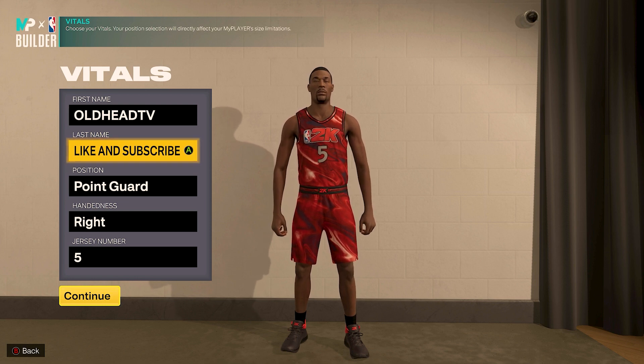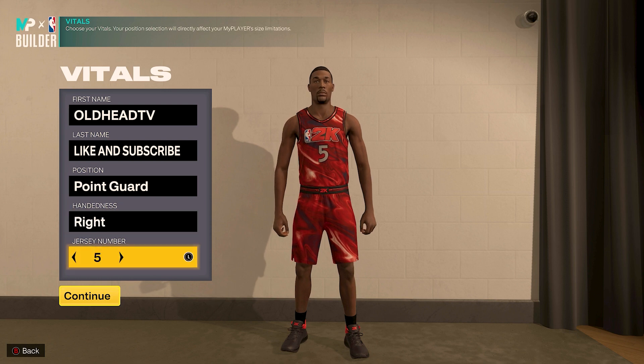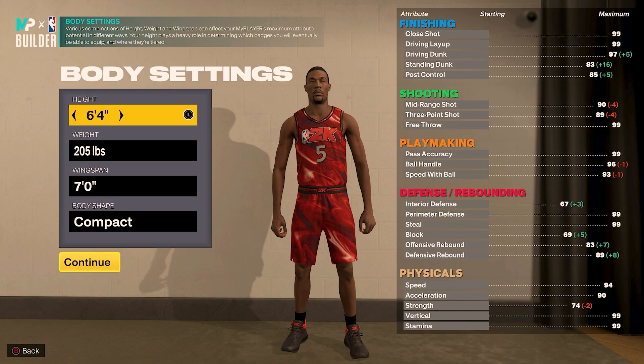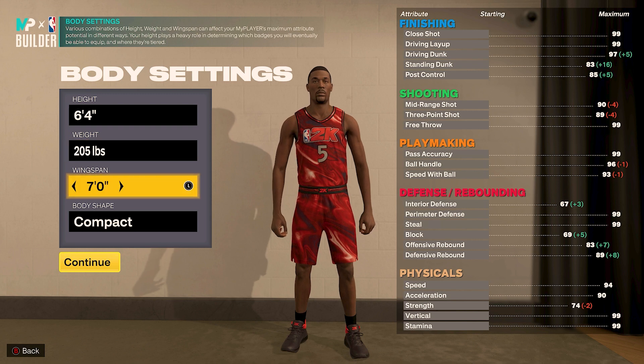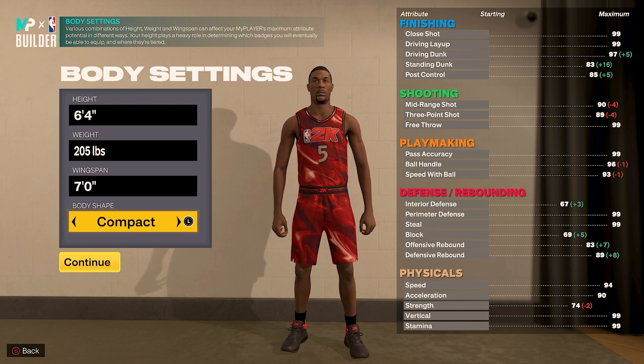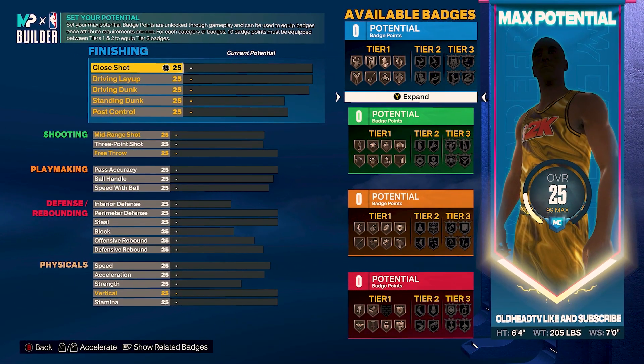For your position we're gonna go with point guard. Shooting hand and jersey number don't matter. For your height we're gonna go with six foot four, your weight 205 pounds, wingspan we're gonna take that to seven feet. Body shape doesn't matter but I went with compact.